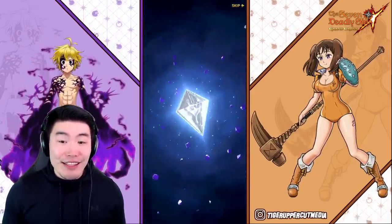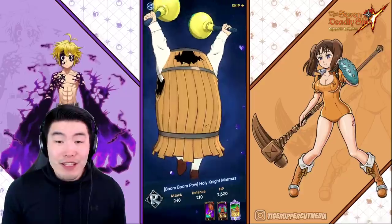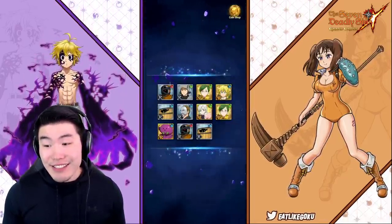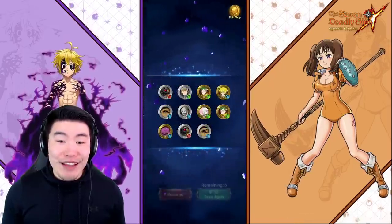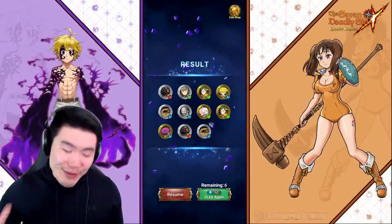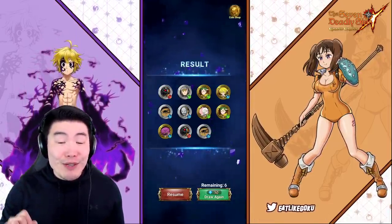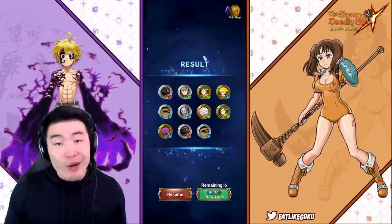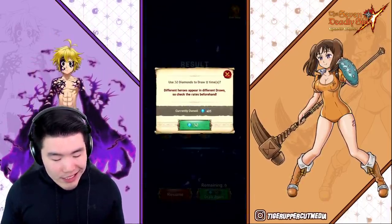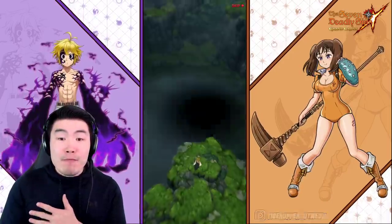I actually have pulled every single banner unit that has come out since launch, with the exception of Galan — he's the only one I'm missing. I know he's great especially as a counter to Gowther and Hellbrim, but I'm sure I'll get him eventually. Now I just want to pick up some of these sins I'm missing. The first multi is of course dead, but at least we got coins — we can use those to buy like a dupe Jericho or something.